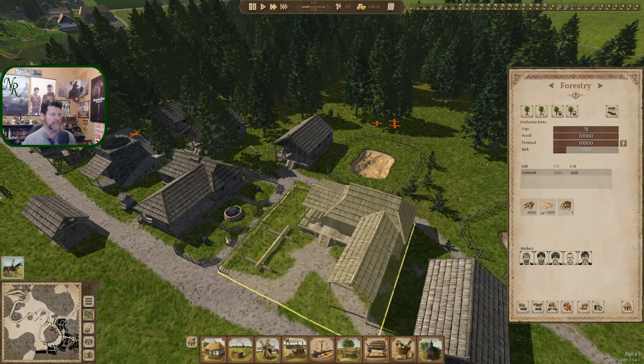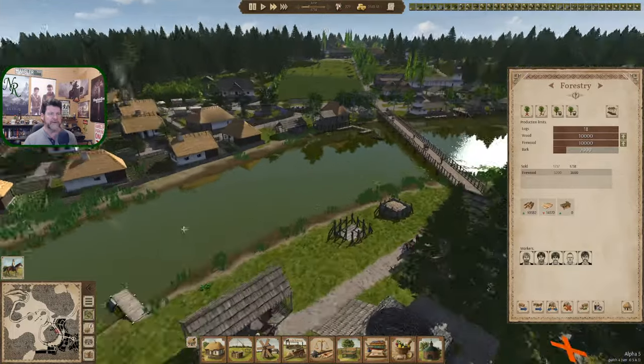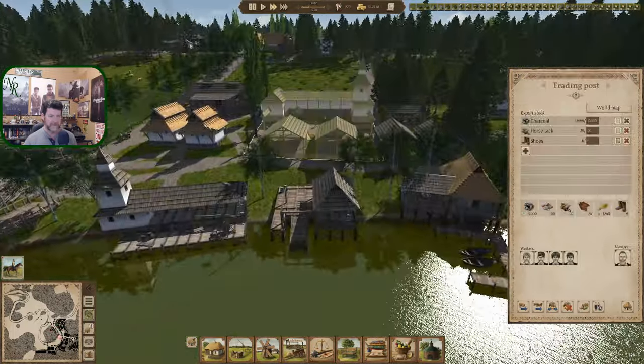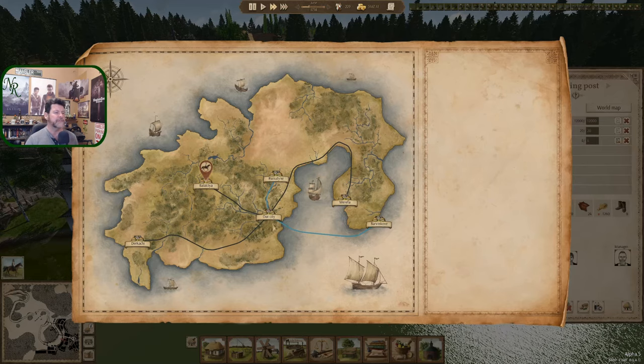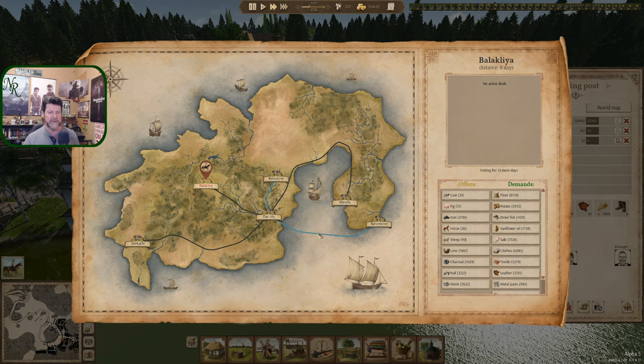We definitely have a place to use that firewood over here. We had a trader — Balaklia. You're over here, and how much time is left? We've got 14 days left.